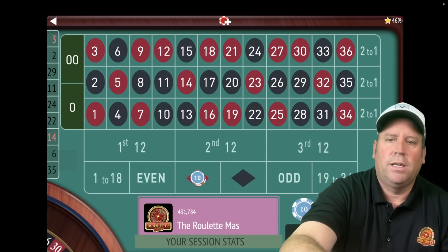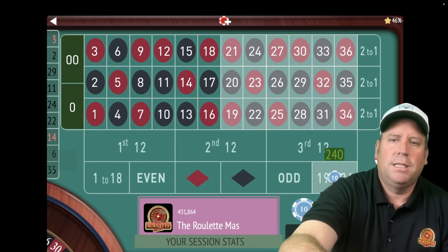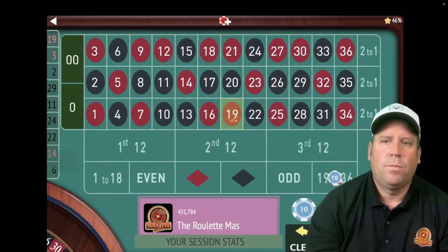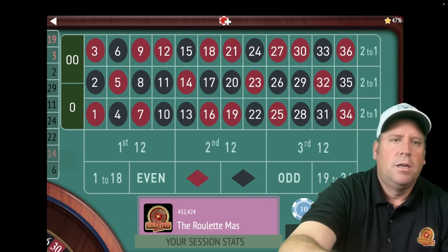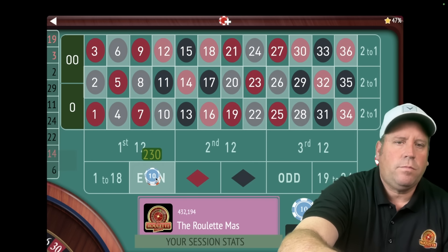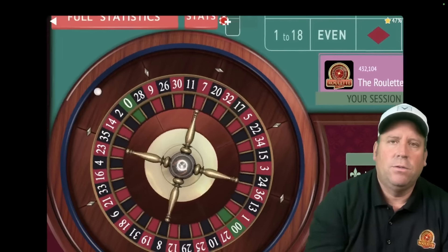We're going to try to get our second win in a row. We need to change the bet to 19 to 36 — put a $320 bet on 19 to 36. The reason we changed the bet is because we got a win, but we need 2 wins in a row to restart. That's a 19 red — that's a win. Since we did so bad, now we need 3 wins in a row. If you go really long without winning, you'll need 3 wins instead of 2 to restart.